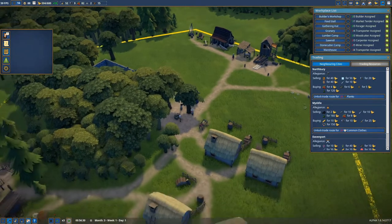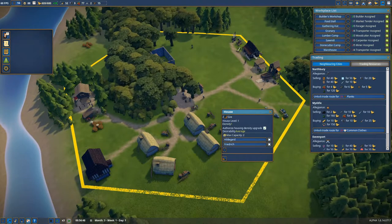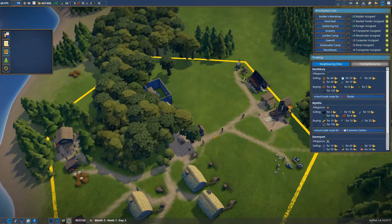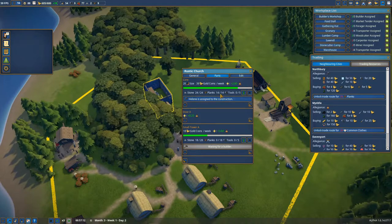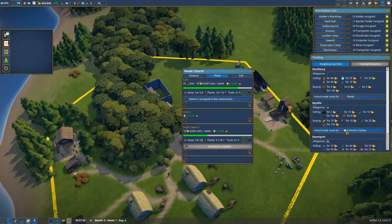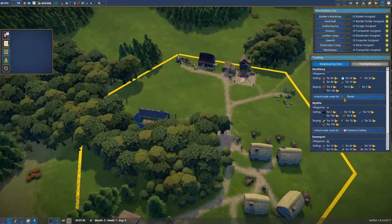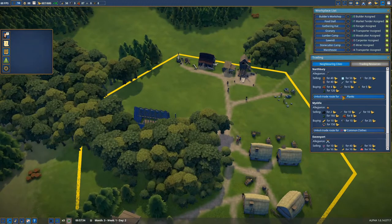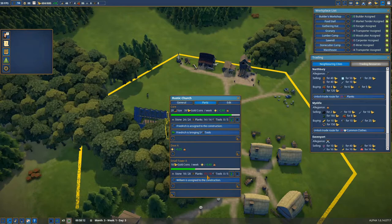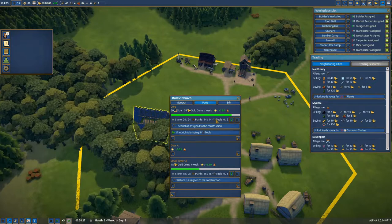They are all promoted, so we should see some new houses coming up — or they will just upgrade these ones. Now they are mostly just very busy with the church, which also needs quite a few planks. So I think it will be a while before we have the 20 planks we need. But as soon as we have them this number will turn green, we can click it, and we have set up a trade route. And there — all the planks are gone, they are moving them all to the church. They just need three more, so the core can be built completely.